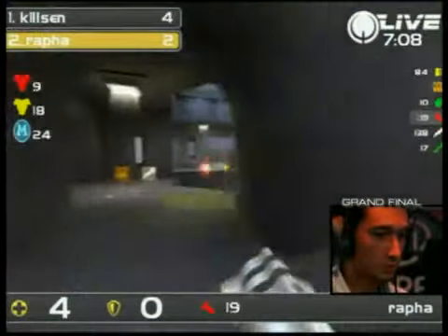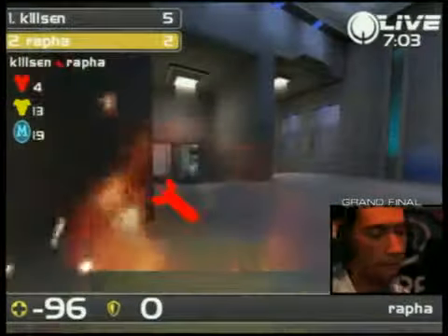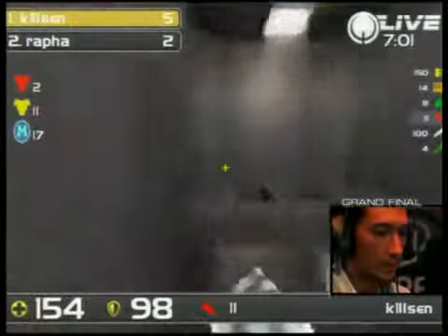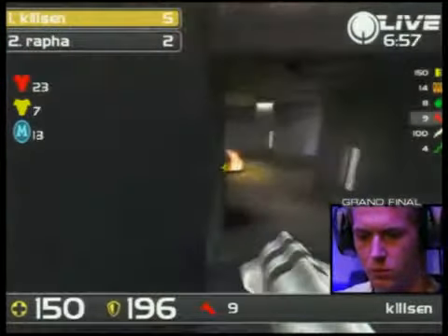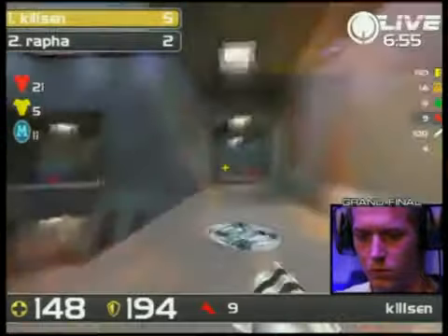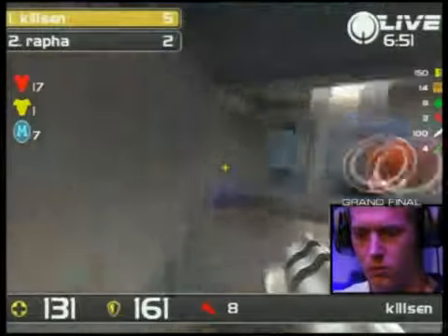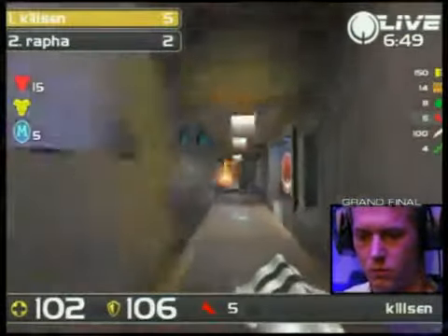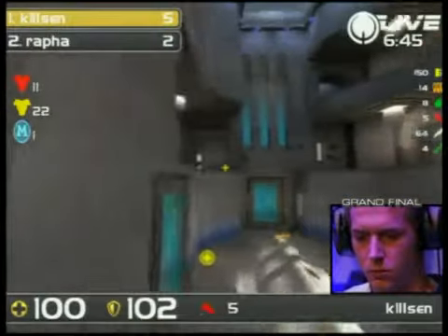Kylson hit the rail as well. Rafa on 4 HP only and no HP is up on this map at the moment. There comes the rocket — great work from Kylson, who now has a 3-point lead with 7 minutes still to go. Don't forget Aerowalk is a very fast-flowing map, one where the frags can absolutely rain in just a few seconds. So it's by no means sealed in stone here for Kylson, and he knows that. Working hard to extend his lead.